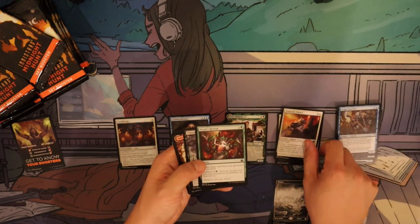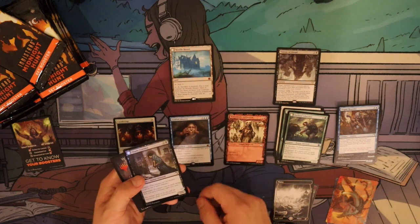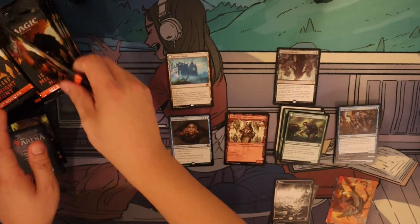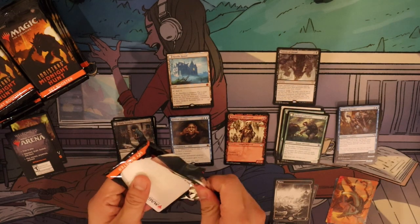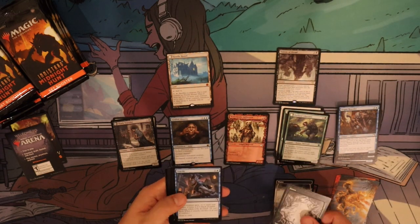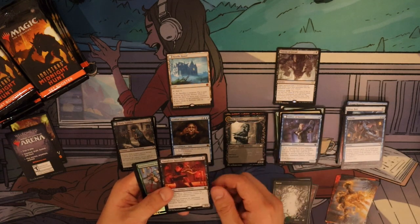Vision of Dread is our special card. Our first mythic is the Hostile — this one flips over to The Creeping In, so that's what's on the flip side.